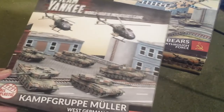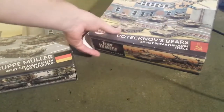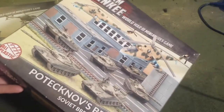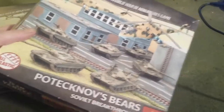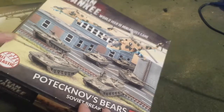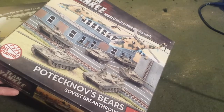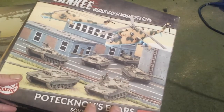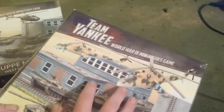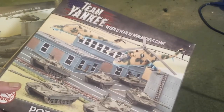To get me started I bought both starter sets for the West Germans and the Russians. These boxes are now empty because I basically put everything together. These kits are fabulous — they put together very quickly and easily. I haven't put together plastic kits in probably over 30 years, so this was a challenge for me. I put this set together in about 10 hours total — 9 T-72 tanks and 2 Hinds. Not bad.